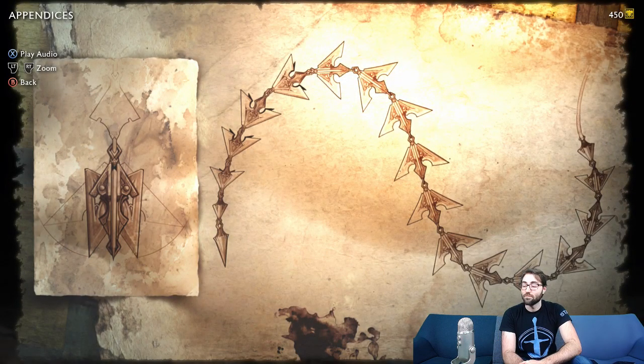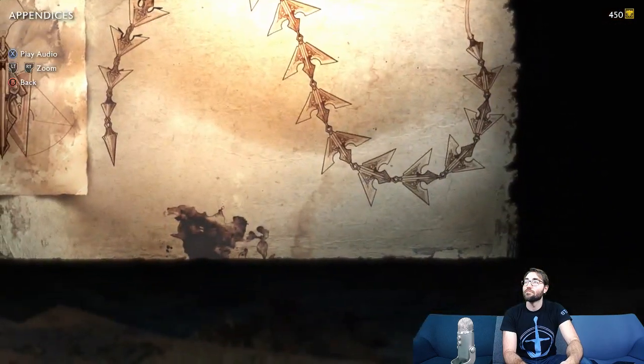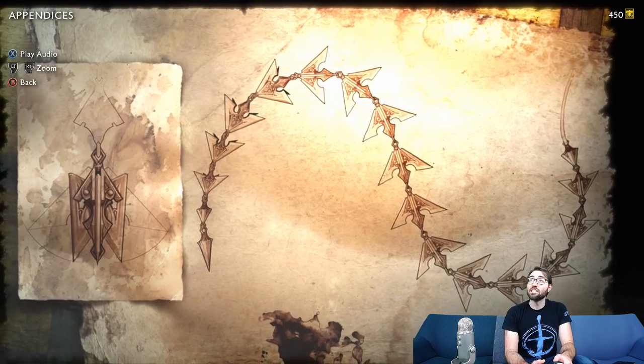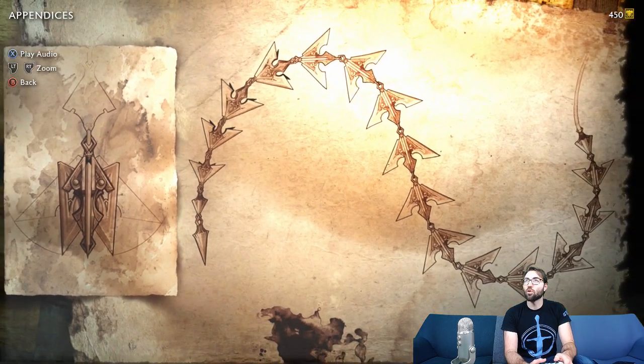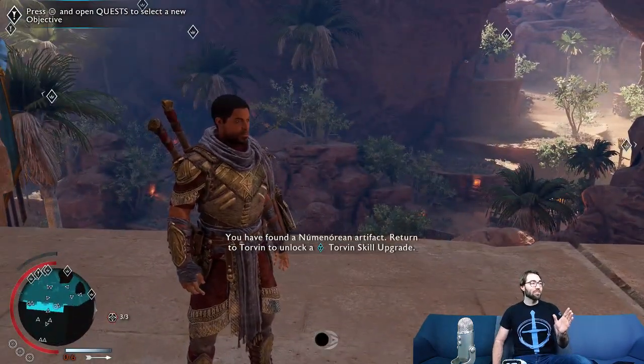The Numenoreans possessed wisdom far superior to any we have today. Shame that in the end it wasn't enough to save them. But it does fascinate me how they created a device to aid in climbing and later upgraded it to knock loads of people down. Well, if it were me, I'd have done it the other way around. This is what we mean by upgrades for your Numenorean gear. You can see this is an upgrade — you don't know what it does yet, which is part of the fun of it. But it's barbed.